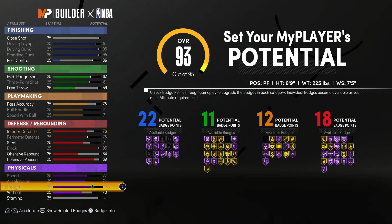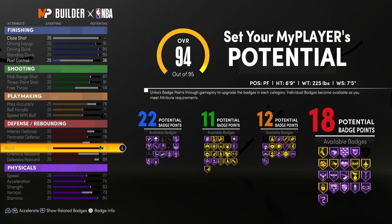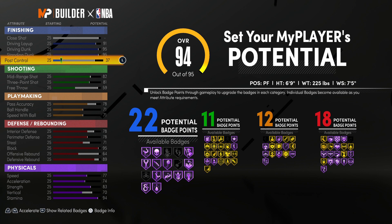For physicals, we're gonna max out speed, acceleration, and strength. We're gonna take the vertical up to a 70 and put the stamina up to a 94.